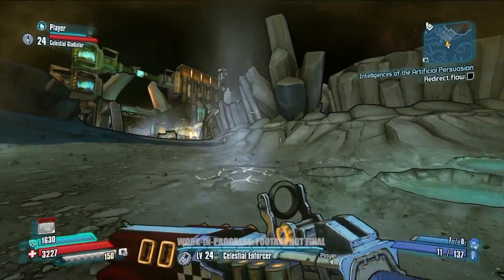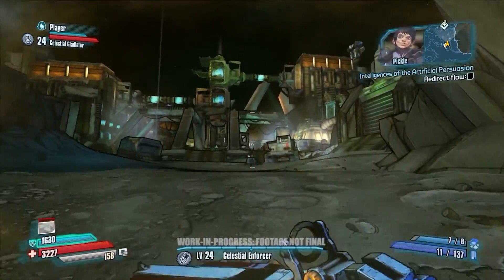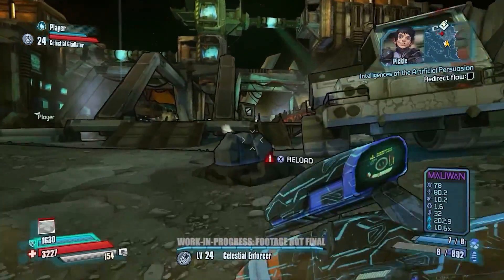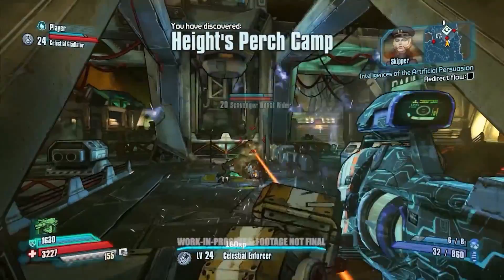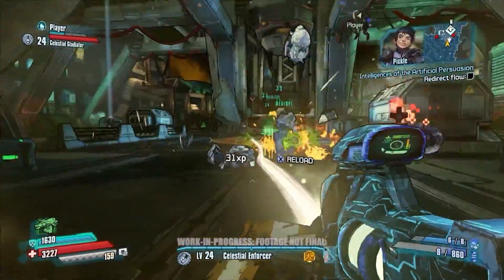Our current objective in this particular level is to redirect some liquid methane. We need to get to the Drakensberg, which is a derelict Dahl ship where we've been informed there's a military AI that we can use. Jack wants to build up this robot army and he needs this military AI, so we're currently trying to redirect this methane to cool off a lava river.